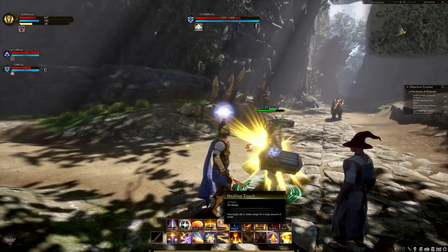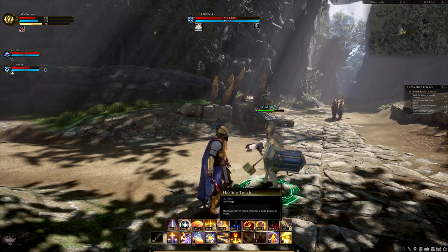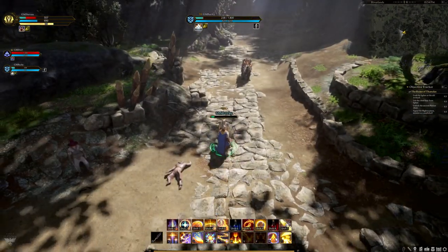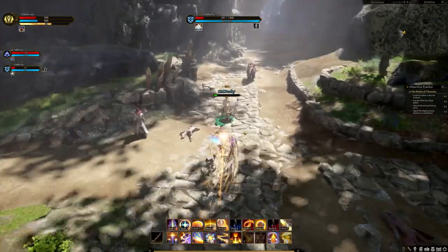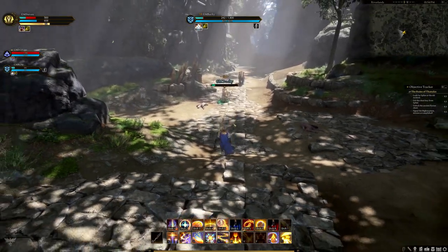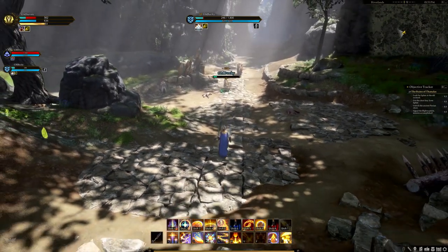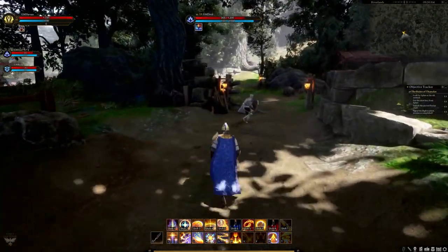Hurling Touch is an instant-cast melee heal costing 20 mana. The target must be in melee range and will be healed for a large amount of health. It combos well with Wings of Salvation, which causes the caster to sprout phoenix-like wings and leap to a targeted ally, granting a small temporary heal upon arrival for 30 mana.